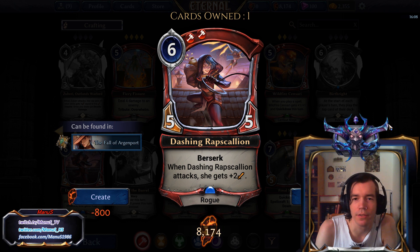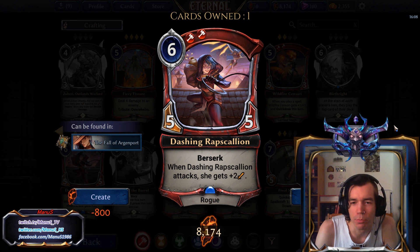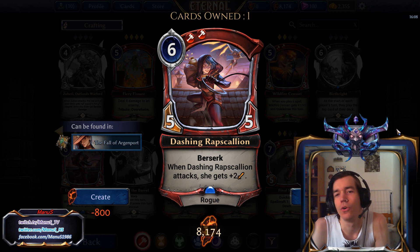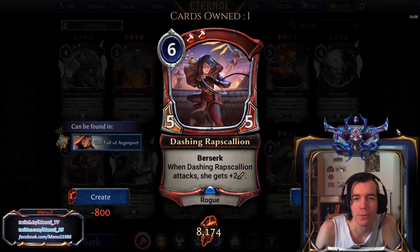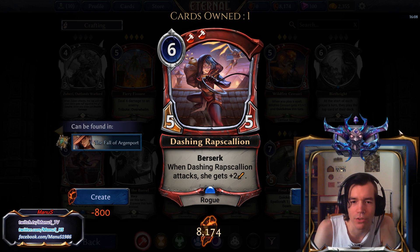Next we have Dashing Rapscallion, a 6-power 5-5 with Berserk. When she attacks, she gets plus 2 attack. In Constructed, overcasted and underpowered, but in Limited this is pretty good. Basically you get to attack for 7 and then for 9 if you Berserk, so you can deal 16 in one turn if she goes unblocked. A virtually 7-5 on offense is decent in Limited — one of the better 6-drops to put in a Limited deck, outside of truly powerful 6-drops.